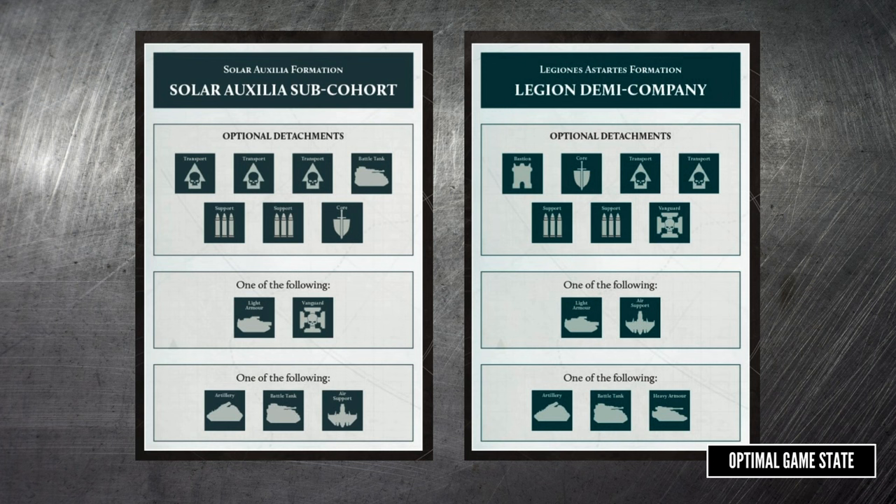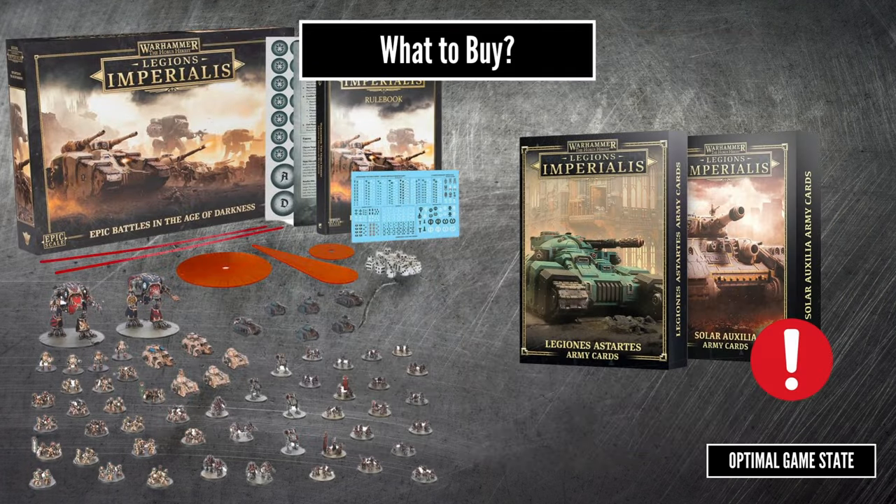What does all this mean for what we're going to buy? We know the standard formation has a core of infantry, so an extra infantry box is probably going to be worthwhile. Initially, it would seem that we're best off trying to build within those core formations — the Solar Auxilia sub-cohort and the Legion Demi Company. For sure, if you want to get into this game, you're going to be getting the core box, which will give you the core book and the basic models. I would also make a case for the army cards, as it will make learning the game a lot easier. Now, I know 40k had a big release of unit cards which was quickly replaced, so you'll need to decide for yourself whether you think this is likely for this game.